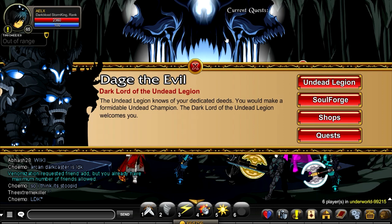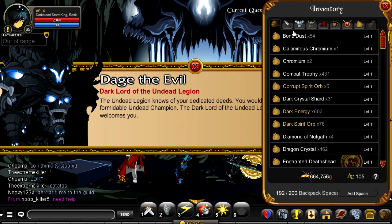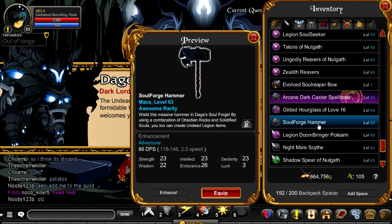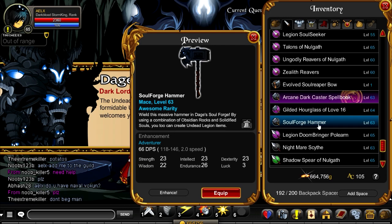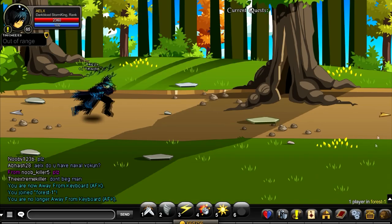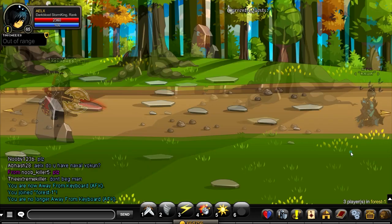When you first click on this, there will be a quest. This quest will allow you to obtain the Soul Forge Hammer. There are three things you need - you have to get a hammer from the Zard dudes in slash join Forest. In Forest, you have to be killing these guys here. I'm showing you guys how to do the quest to get the hammer now.